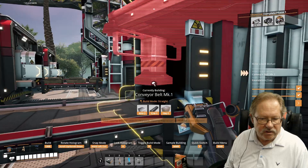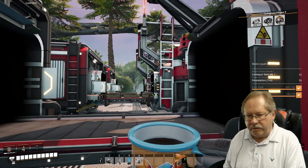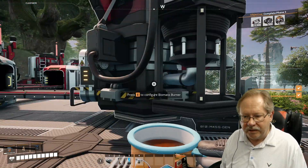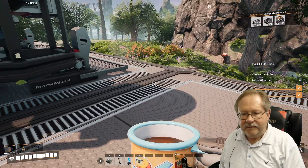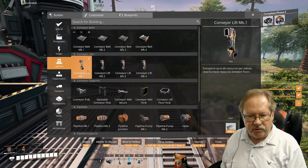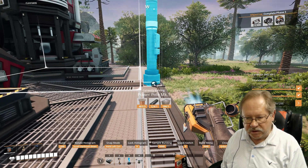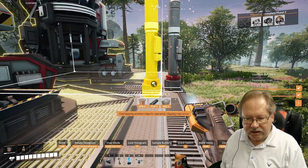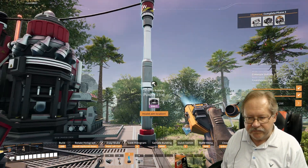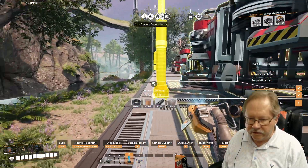Now it's going to start moving stuff out of the containers into the entrance, and when we power it up it'll start working. The one secret is that I've got to get at least one of these power plants working first, because if it's not working I can't power up the constructors and the machines yet. So first I need to put in a power pole — Mark 1 power poles at this point — and take a power line from there to there, connecting all the machines.